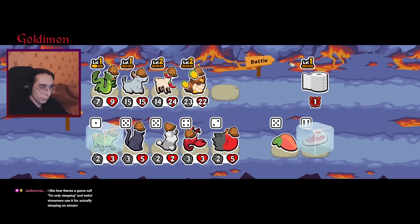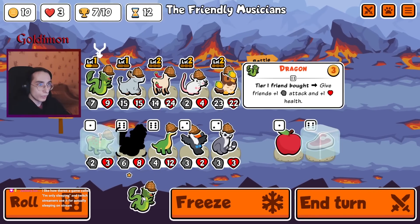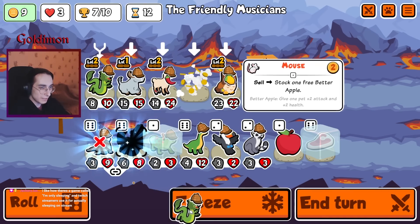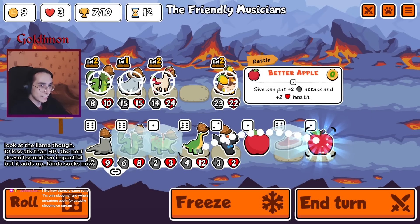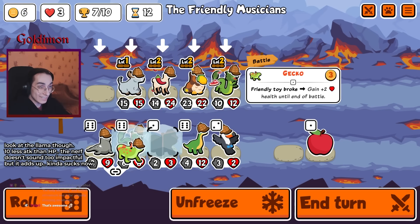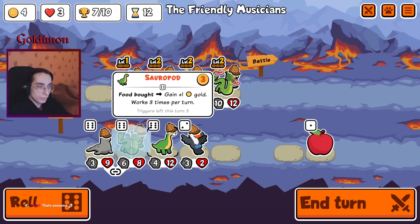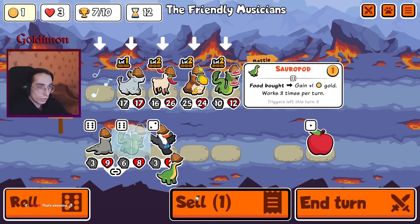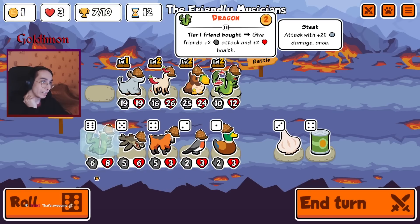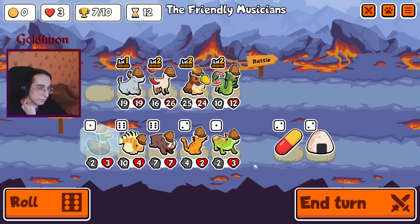The board is using our empty spaces as well. Double dragon would be pretty nice. One more buy and sell — sauropod, goodbye. Level 3 dragon — definitely something we should not go for unfortunately.